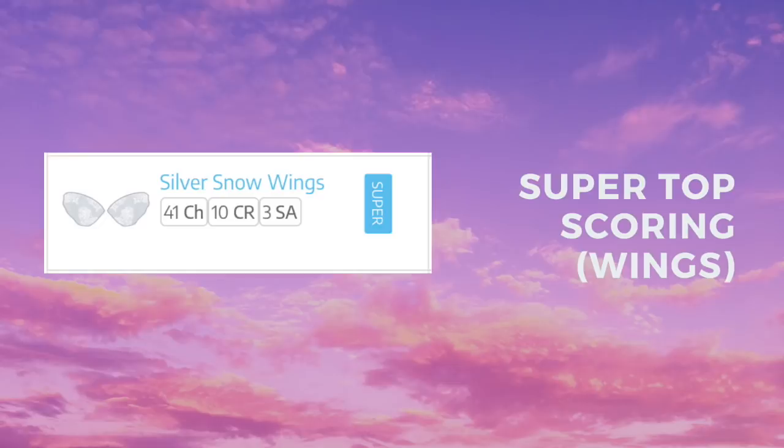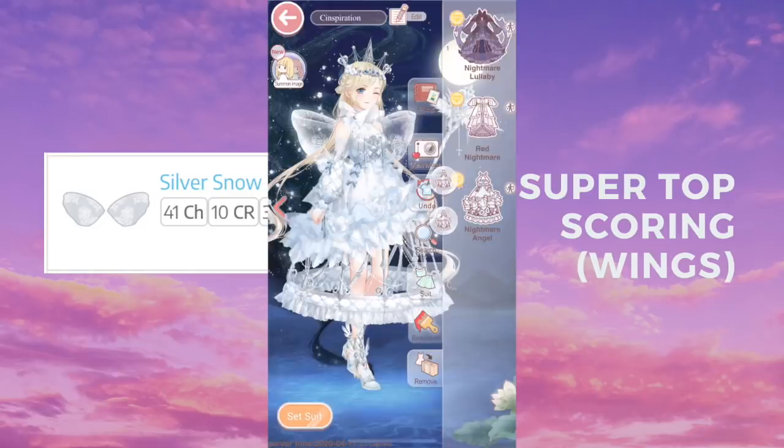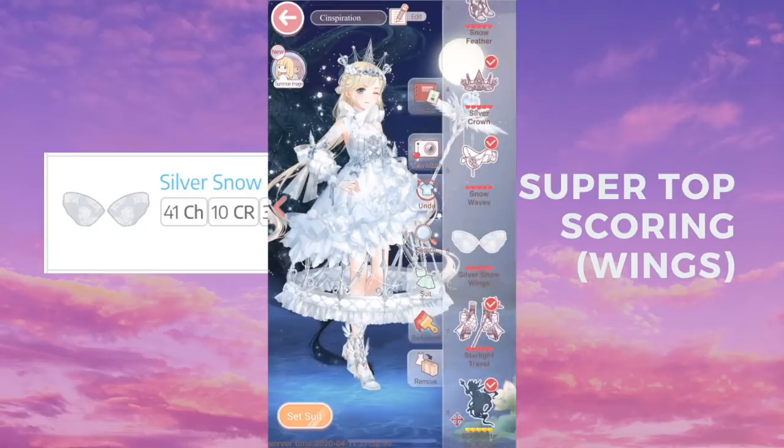Now we're going to the super top scoring wings, and there's only one — it's Silver Snow Wings from the suit Nightmare Angel. In order to get it you also need to buy it, so this is also a recharge.